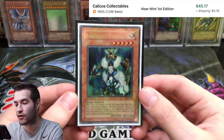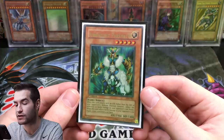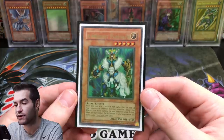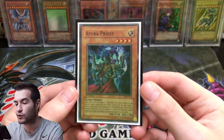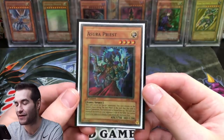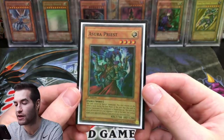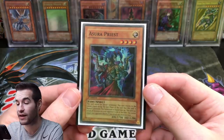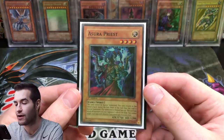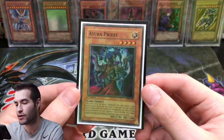Next I have an Air Knight Parshath — I actually pulled this out of the first Legacy of Darkness 36-pack box we opened, so it's mint condition, first edition. There are a lot of versions of Air Knight but this is definitely the go-to number one. Then Azura Priest — I had an unlimited and then realized I'd pulled one, went and found it, and it's mint condition. There's also a Hobby League version which some people really like, and I have a PSA 9 of that.